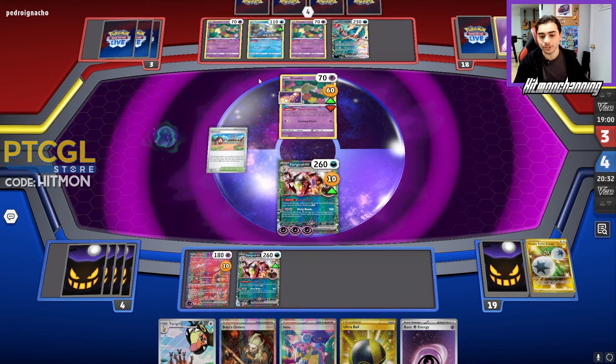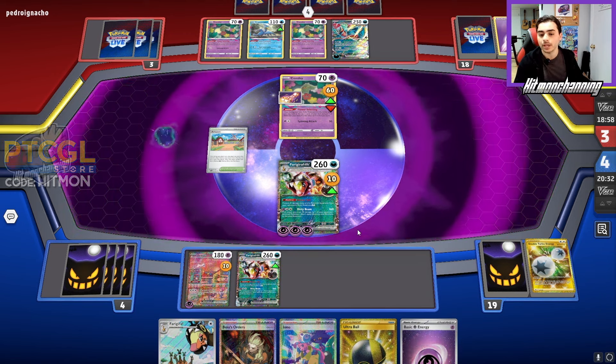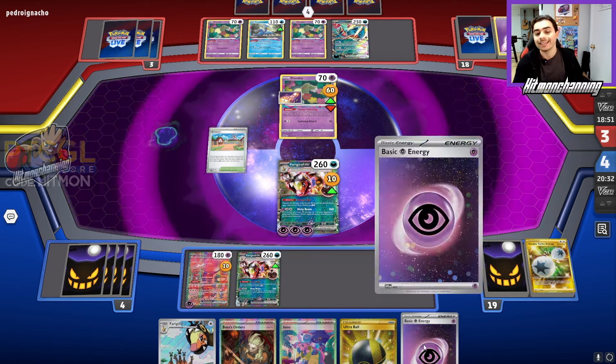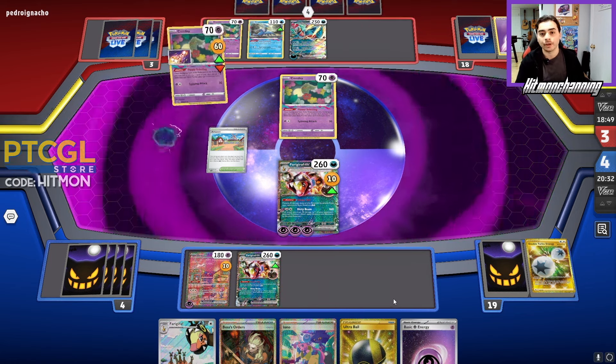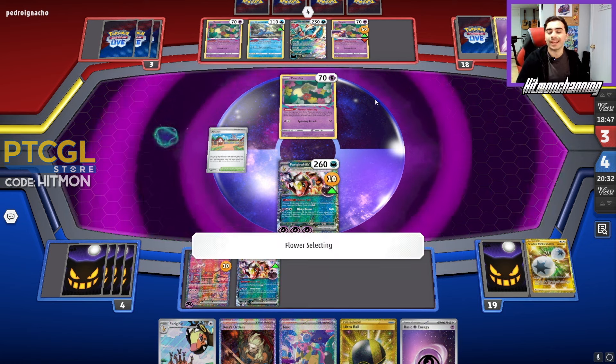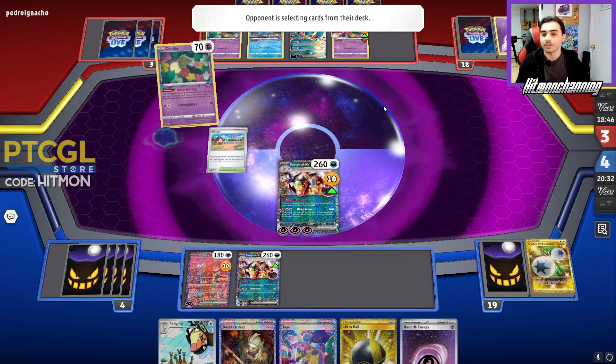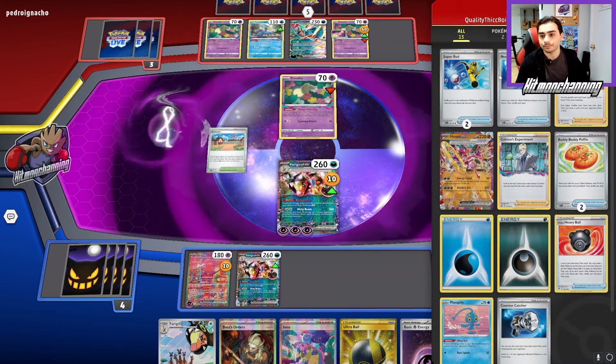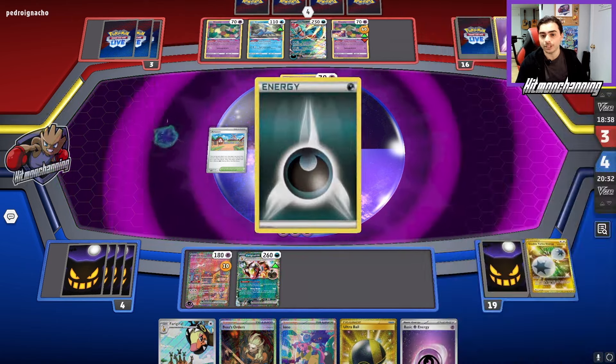We'll have to see what exactly they do. The low-card hand is really good for us. They might have to just leave this Comfey in the active. But what I would like to do — if they decide to spit with Cramorant or something like that — is get another attachment off on this Ferrigarath, then go into the other Comfey, which kind of tells me they have a Switch card in hand. Then I'd like to go for the Iono to make their hand a lot, lot lower. Two Super Rods for them is pretty good.